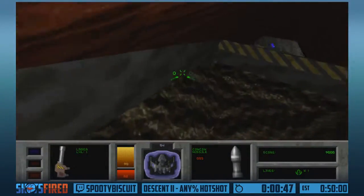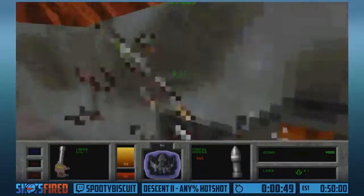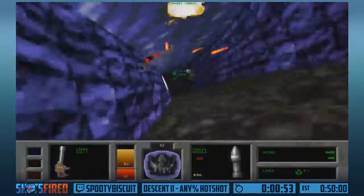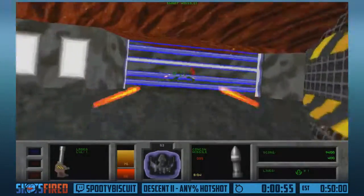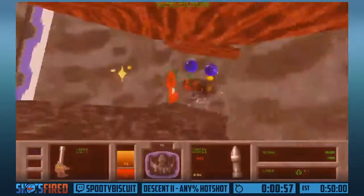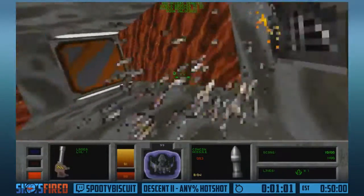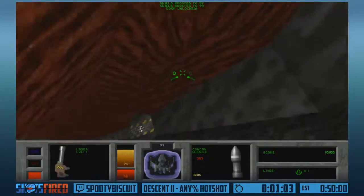The Afterburner does take up energy, so it makes this run a bit of a balancing act as far as energy is concerned. You want to use Afterburner as much as possible, but you've got to make sure you have enough energy for using your primary weapon. Because if you can't use your primary weapon, that's generally bad news bears.